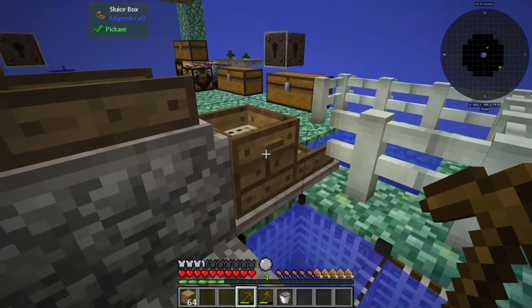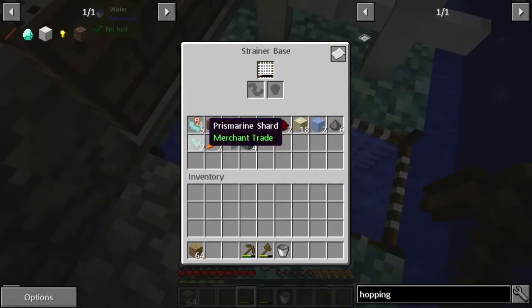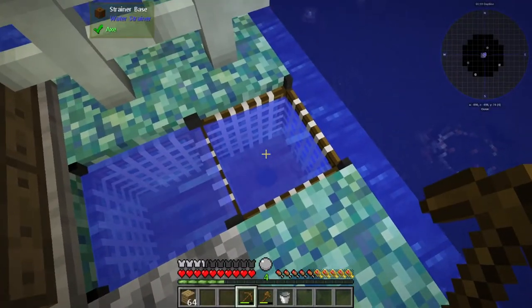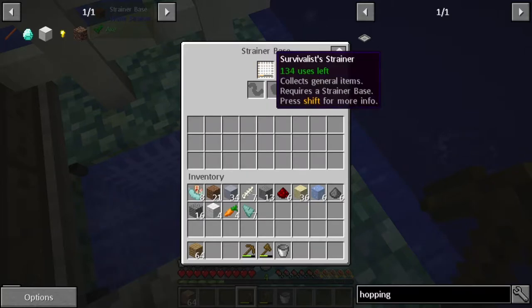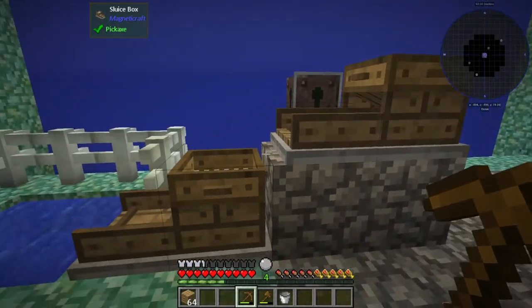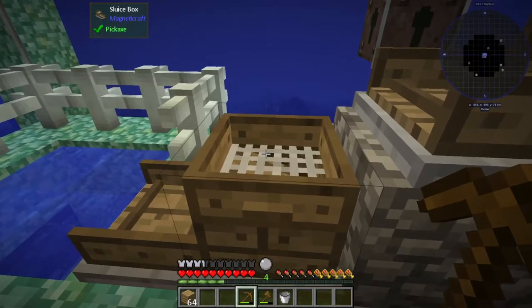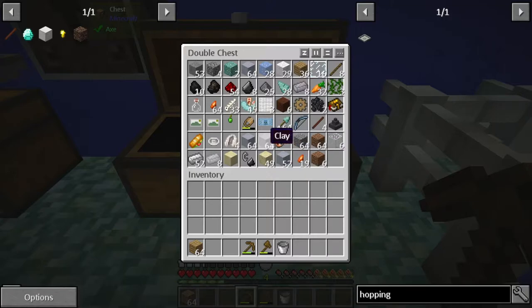Over here you can see a bunch of items I've been gathering from our sluices to our right-hand side. I've been getting some ores out of it, and then down here you'll see some items we've been grabbing from the strainers. They're getting quite low right now, so we're probably going to have to make some more survivalist strainers.